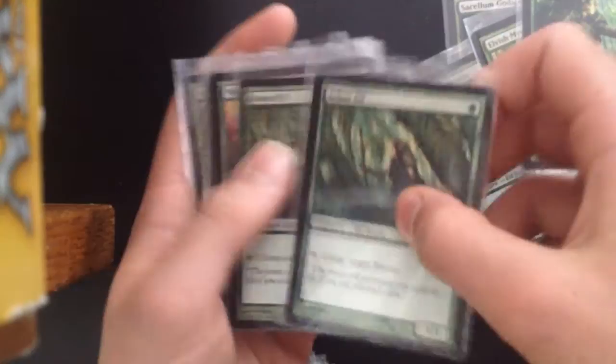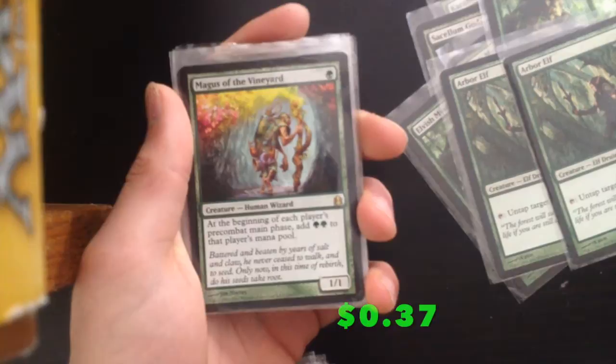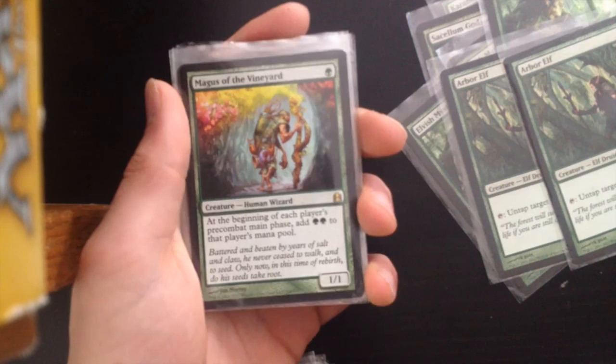Magus of the Vineyard — very powerful. It gives all players mana acceleration in green, which means unless your opponent is playing green it will not help them as much as you. Very powerful.